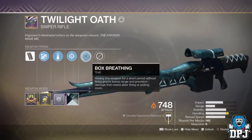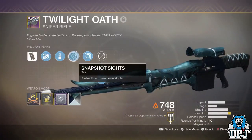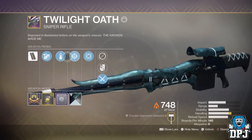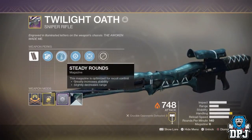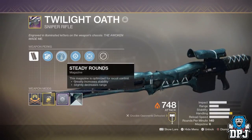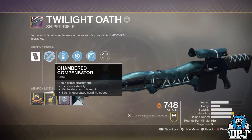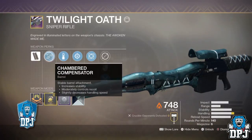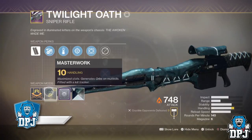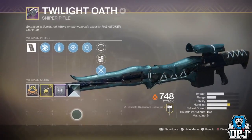In my opinion, this is the best way to up your chances of getting the curated version from that Menagerie chest. If you do get this to drop, or you can confirm you've already had it drop from the Menagerie, please leave a comment down below. Before the Menagerie, it was only known to drop in the Dreaming City, so if you've had it drop, do confirm in the comments. Massive shout out to Shucks over on Twitter for supplying the footage of the Twilight Ulf curated version you can see on screen now — this lucky one got it to drop recently on the Dreaming City. His Twitter is linked in the video description.